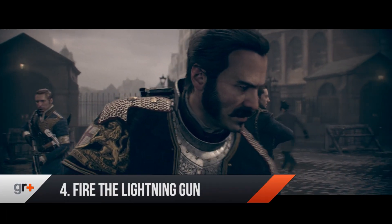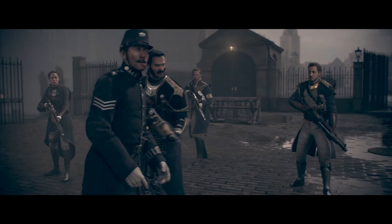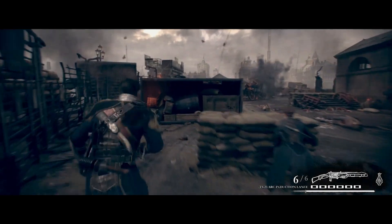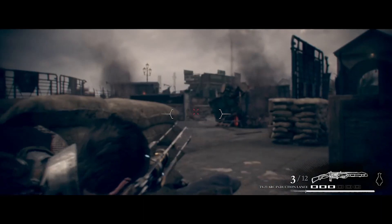Fire the Lightning Gun. The story of The Order flirts with many tales from ye olde England, one of which is the role of Nikola Tesla. As far as The Order is concerned, he spent most of his time in a Westminster basement developing weapons and other fancy gadgets. Think of him as the equivalent to James Bond's Q, and you get the idea. One of these inventions is the Ark Induction Lance, a weapon which uses electricity to fry an enemy from the inside. Aim it right and you should see the current travel from the chest of your enemy up into their head before it pops off. Lovely.